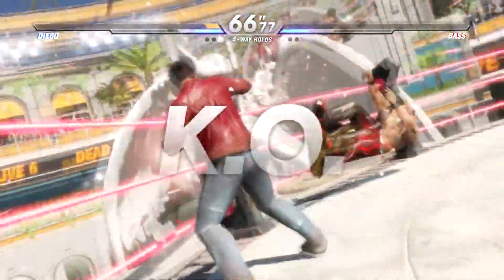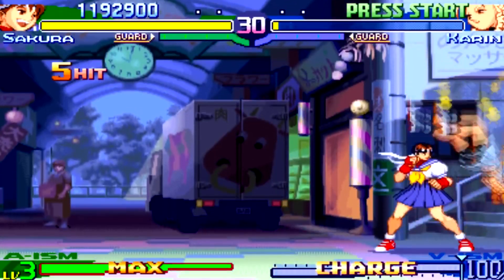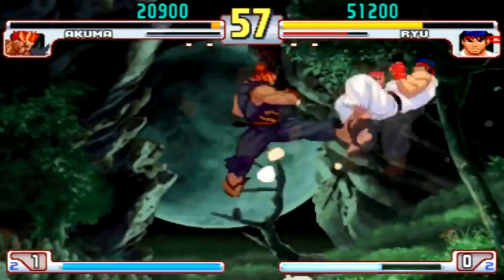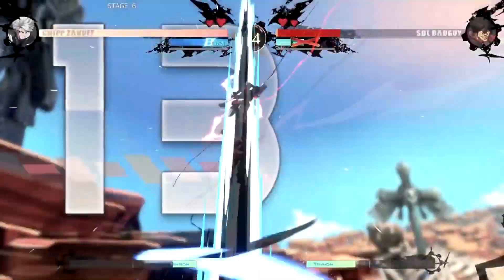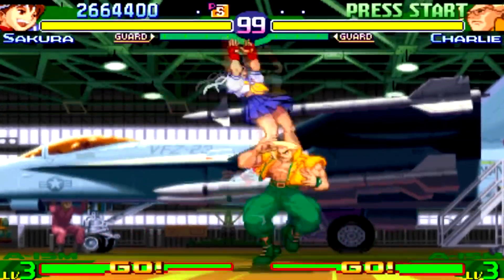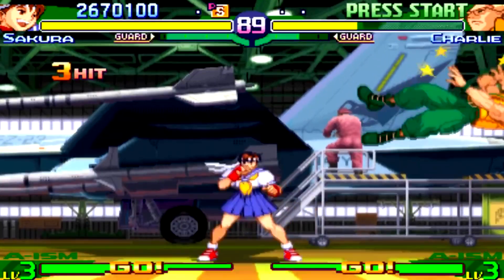Almost every single fighting game has command inputs. You'll very rarely see them in platform fighters, but you'll always see them in 2D fighters. The hadouken input is a pretty common one, followed by the reverse, and the dragon punch is also a pretty common input. But the ones I feel are pretty common yet not so popular are the charged inputs. Some characters in fighting games are literally built to camp — that's just how the character works. These characters would have you hold one direction, and when you're ready to attack, you input the opposite direction and the attack button.